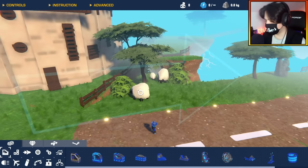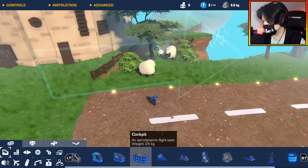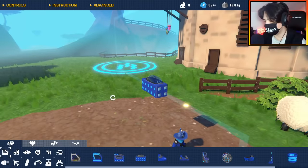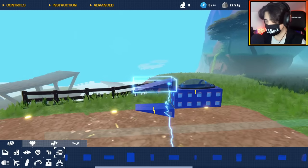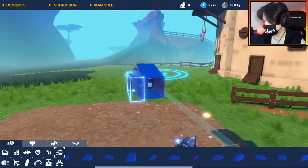Alrighty then, Trailmakers. We're going to be building a missile. We need a seat of some kind — a cockpit I think we'll do. I don't actually know how chunky I want this missile. I think I want it pretty slim. I'm just going to go with the flow. If this thing turns out to be a really big missile, then it's a big missile.